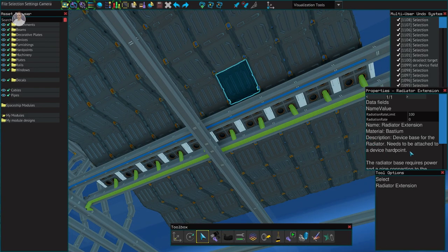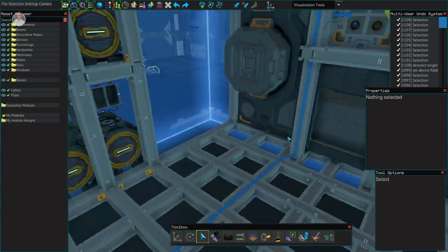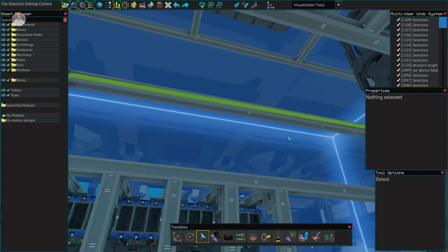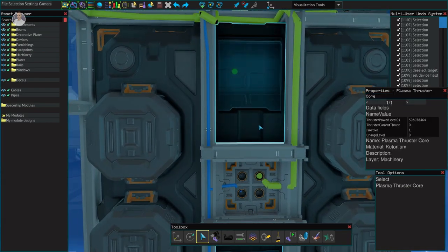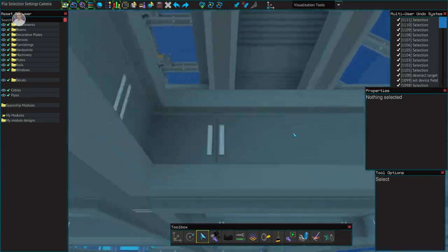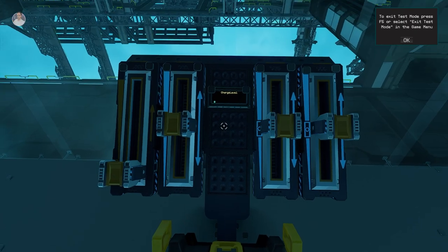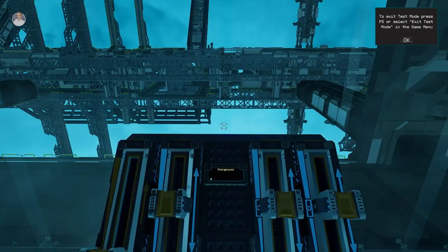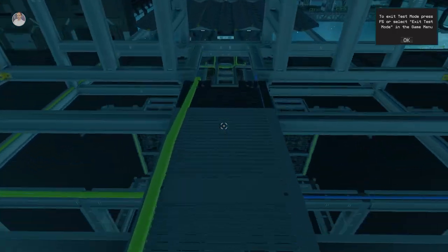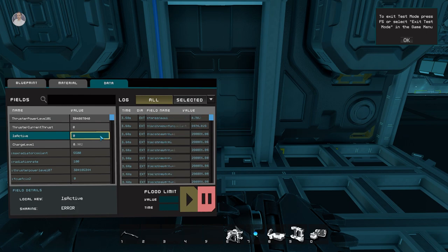I believe the radiators do need power — they recycle coolant with a little internal pump — and after pressing power that confirmed it. I've added a progress bar to monitor the plasma thruster's charge level so we can see when it's ready. It turned out the plasma thruster issue was all about patience — you just have to wait for it to charge up.